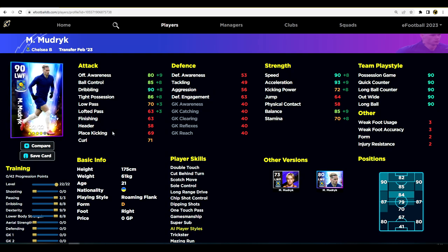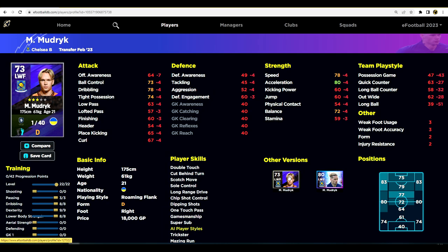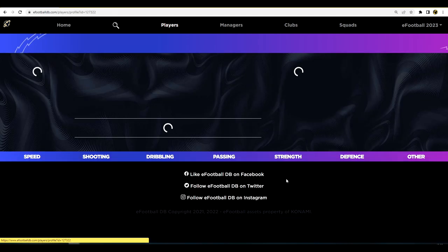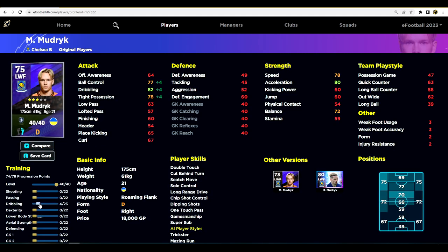The opponent will know what you're doing — dribbling and speed — and he's excellent as a Super Sub off the bench. He is on D form this week, which is a pity, but even on C form he should perform fine for a couple of games, and he's a free player. Compared to his standard version available for around 18,000 GP, the nominating contract version trains up quite well with very similar speed, dribbling, and acceleration stats, but has slightly better overall stats.